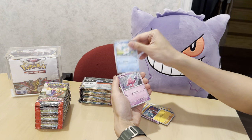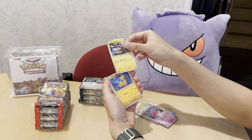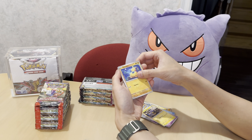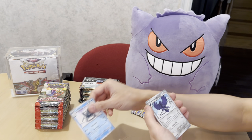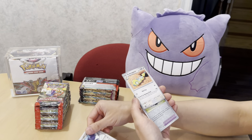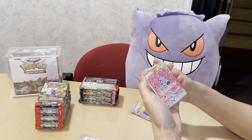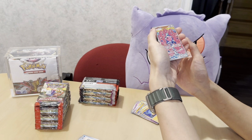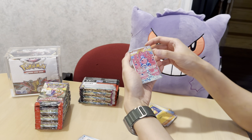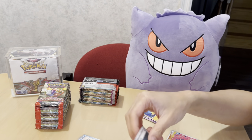Quaxly — that's my starter. Tinkaton, Pinurchin — oh, that's nice, it's a Yukimori artwork, which I collect. Makuhita, Tatsugiri, Corvinite, Dunsparce. Oh nice — Choice Belt reverse, that's playable. And this is my first illustrator rare — Flamigo. Nice. Tyranitar and energy.